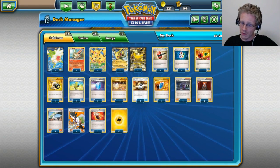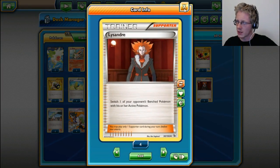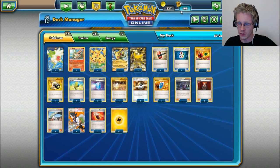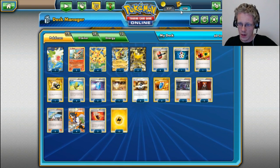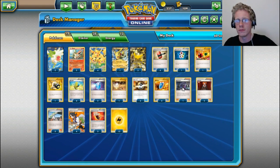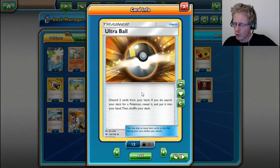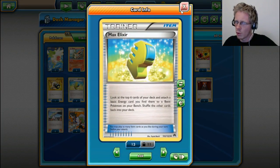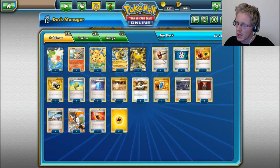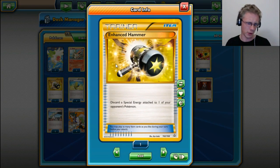Into our supporters, we have four copies of Professor Sycamore, three copies of N, two copies of Lysandre, and one copy of Hex Maniac. This deck only really runs the Victory Star ability for setup, so if you have to use Hex Maniac you can — best to avoid it though. As for our items, we have four copies of Ultra Ball, four Max Elixirs to try to help accelerate as much energy onto the board early as we can. We also have four copies of Crushing Hammer and one copy of Enhanced Hammer, mostly for energy disruption purposes.